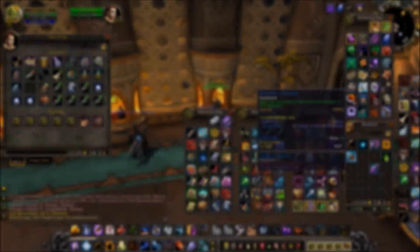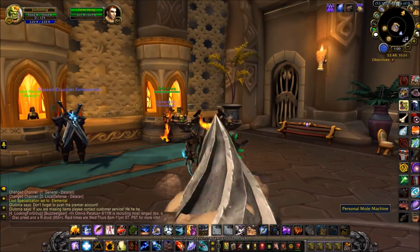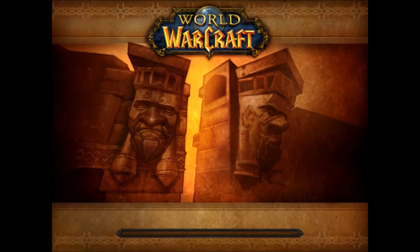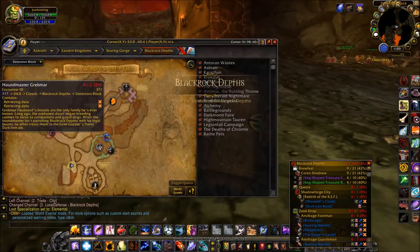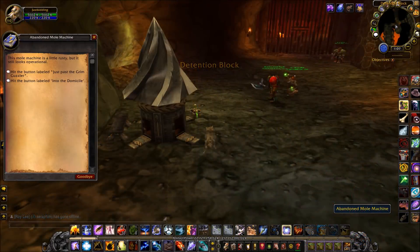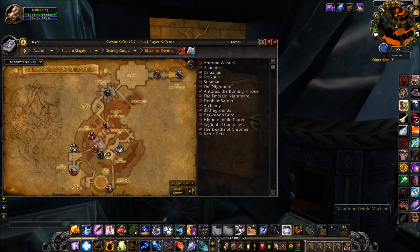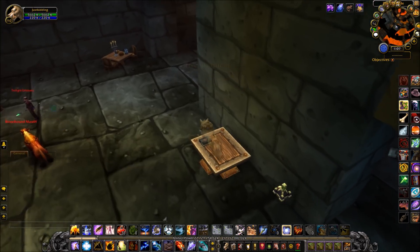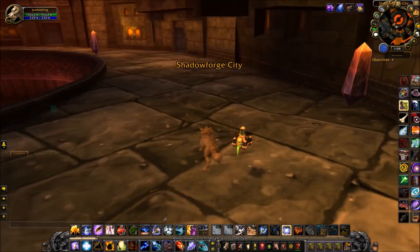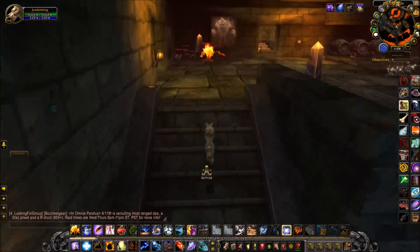Next you'll need to head to the Blackrock Depths instance, which if you have the Dire Brew remote from Brewfest, you can just teleport to. After you reach the Blackrock Depths, there should be a mole machine at the entrance. Click on it and go to the Domicile. Do not go to the Grim Guzzler even though our target is the Grim Guzzler because the door will be locked — if you're a rogue though, you might be able to pick the lock. From there, you'll have to circle around the bottom side of the map to get to the pink section called the Grim Guzzler.